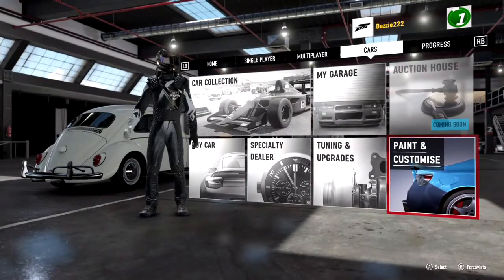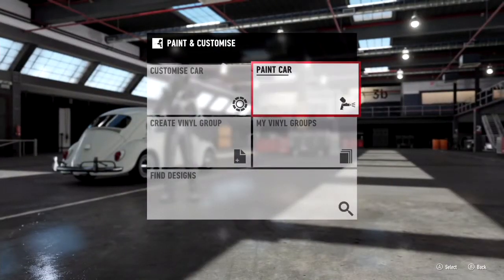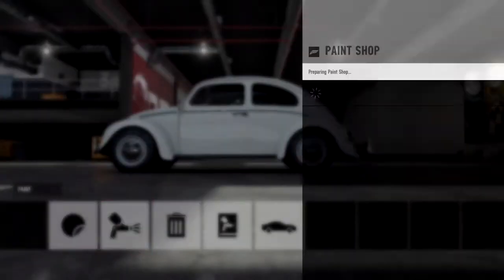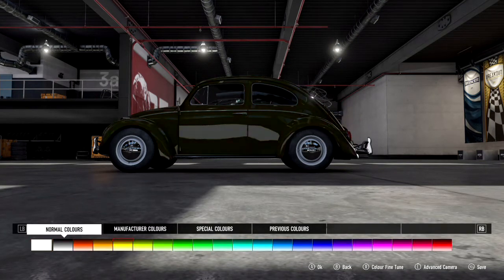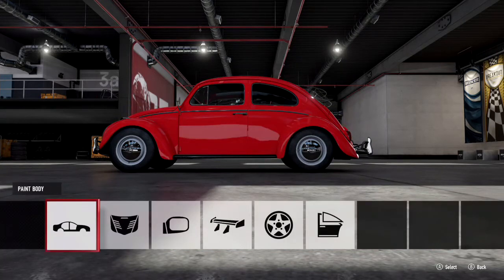Hi guys, Elite Gaming Entertainment here again with another Forza Motorsport 7 Achievement Guide. This time we're going for the paint and customize trophy, where you just have to simply paint your car a different color and then save and share it to the store. I've done this with other videos similar to this but with tuning setups, so if you want to check that video out as well.